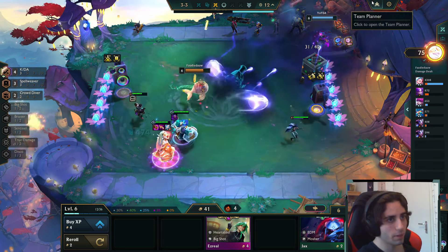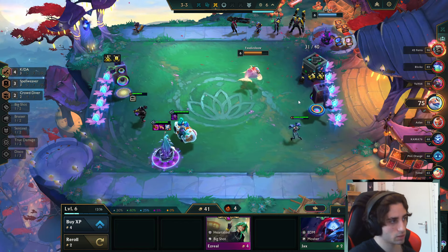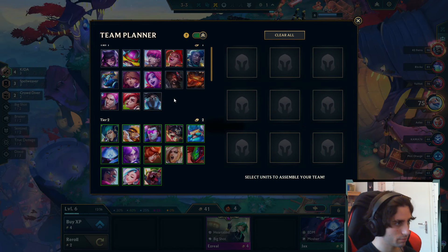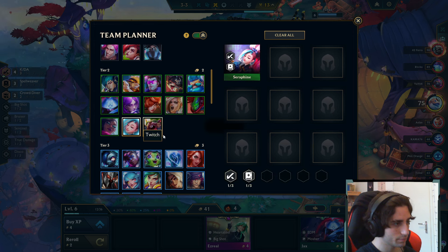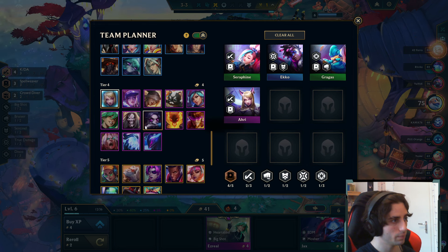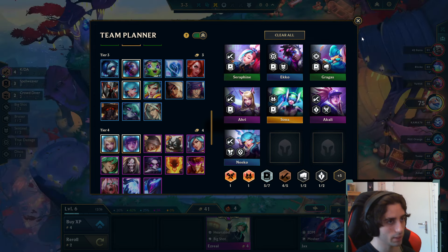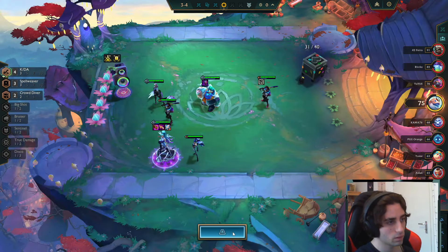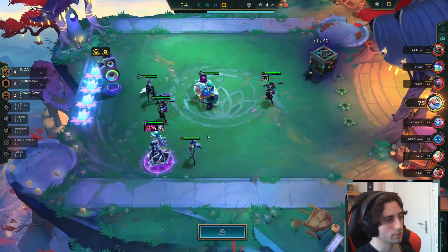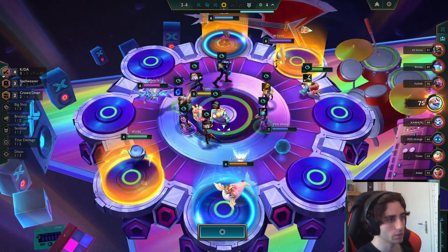I also have this. Let me clear this. Preferably this — and then we're chilling. Then we just go KDA, so I just put in that. What do I want? Oh, and Evelynn — she's a crowd diver of course. I'll do it like this, and then we'll see what we can ditch or not. So if we stop Spellweaver plus one, then be fair.